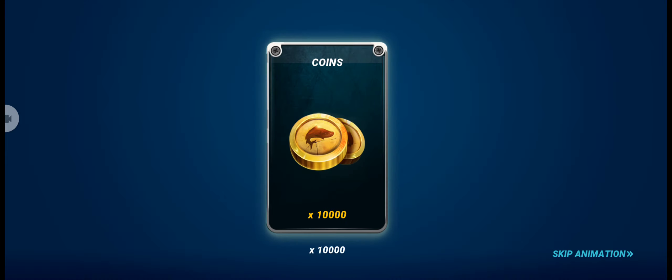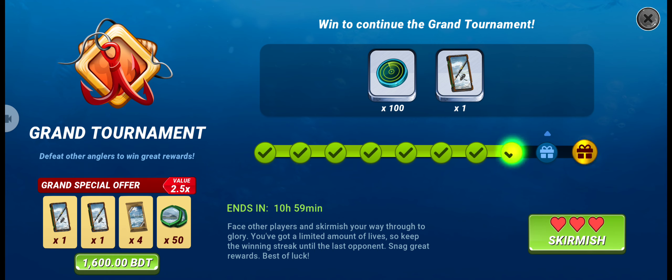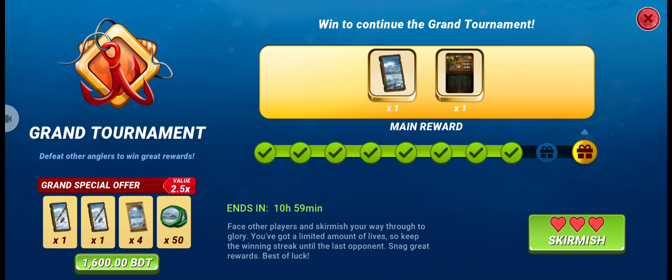There's a chance to get Pulse in the mystery pack, so let's pray for that. Unfortunately, we got 10,000 coins instead of Pulse. If we could get 10,000 Pulse it would be really nice, but we have to accept it. Our eighth round is done.